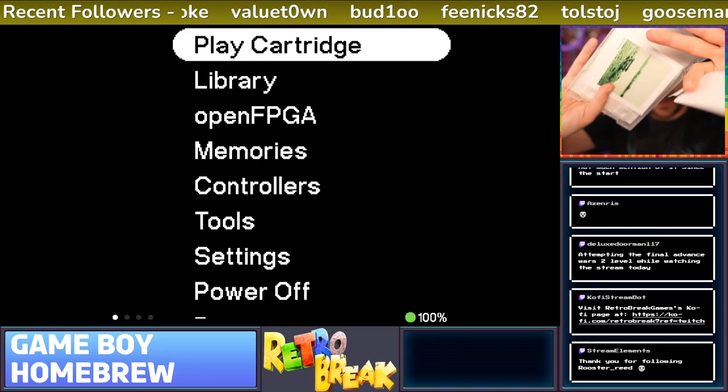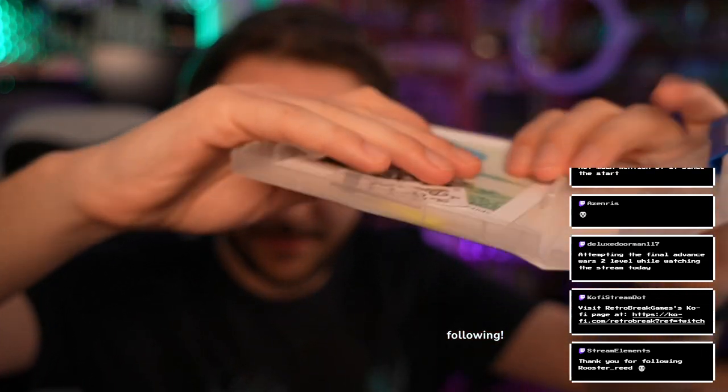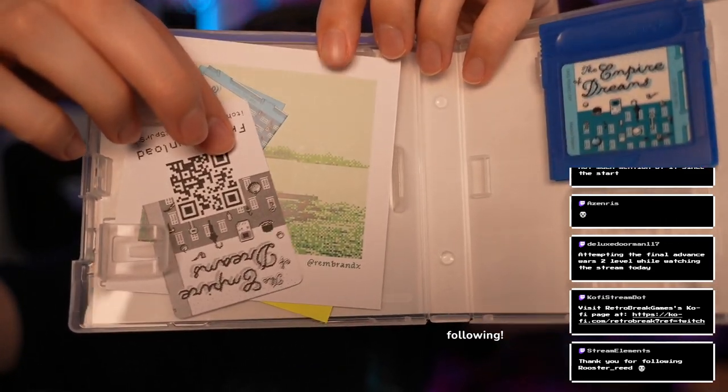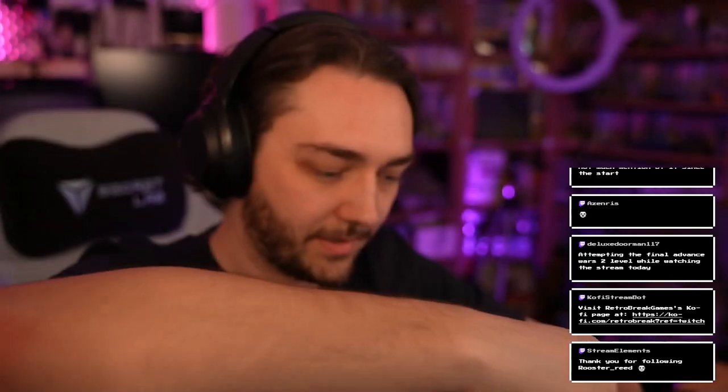This one comes with a whole bunch of random things inside. Let's pop it on camera for a second so we can see. There's a load of random stuff. There's a QR code there. There's some different stickers to go on the cartridge which is cool. I don't know why there would be because they look the same as the one that's already on there.